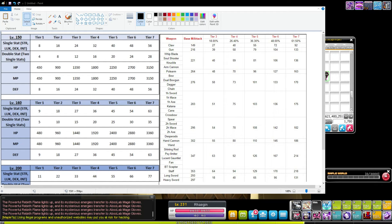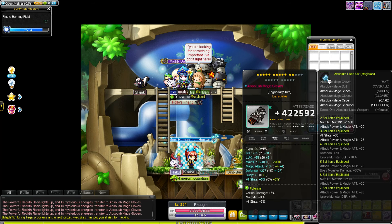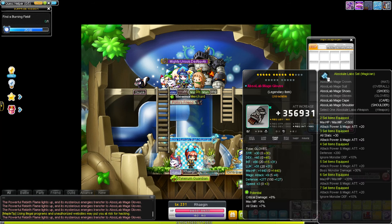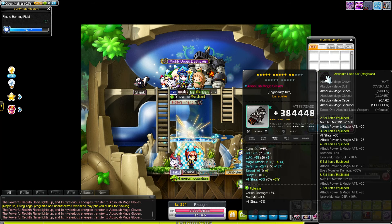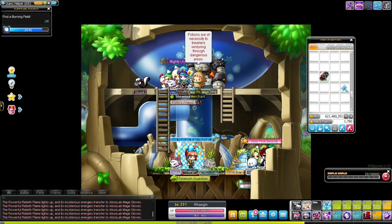That is a significant boost to your range, especially if you're using weapons with higher base stat. A staff, for example, has 218 magic attack — that's more benefit than rolling stats for days, trust me. Rolling flames on armor can only do so much because you really only want two or three lines: stats, attack, or your main primary stat. I got a six percent all stat line here, which is the highest percent you can get from Powerful Rebirth Flames.